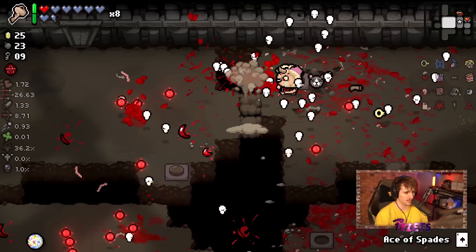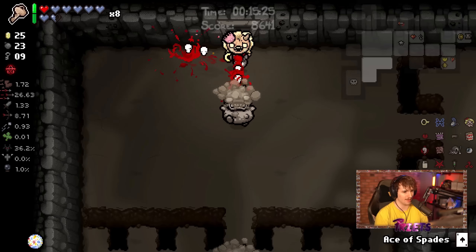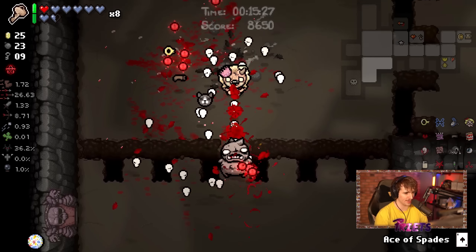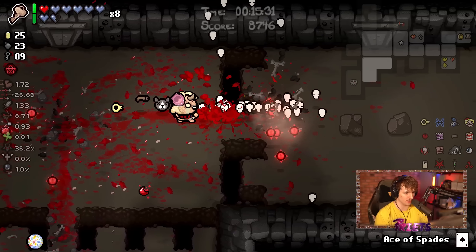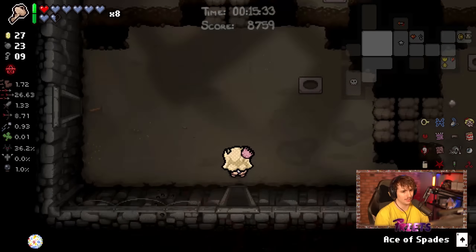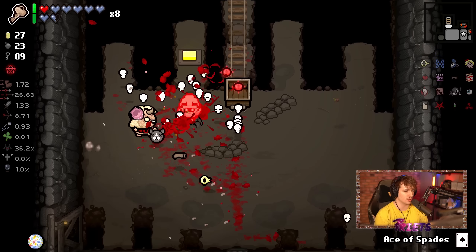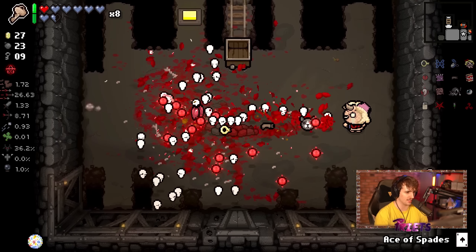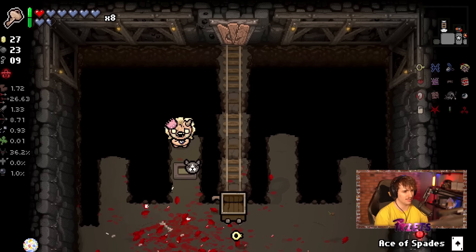I'd love to get Guppy on this run. Guppy is better on runs where you have high damage compared to high fire rate, because Guppy flies do double your tear damage. Guppy is insane when you have a really high damage run. Once you get Soy Milk it does kind of make flies never quite as good as a normal run, but it's still fine.